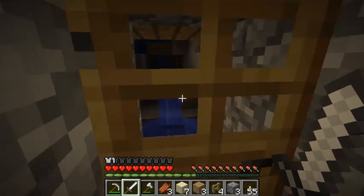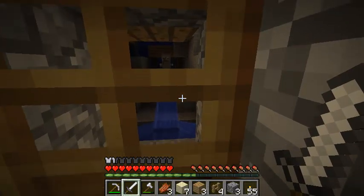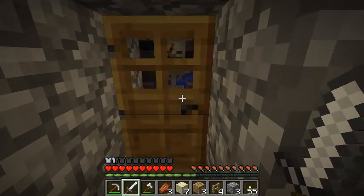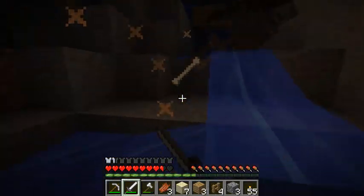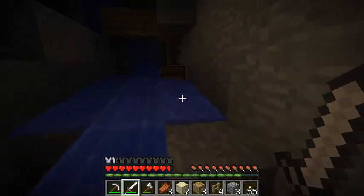There's a chest out there and I think it has some cool stuff in it, but there is also a skeleton who is happy to see us, I note. Alright, let's get him. Okay, quick — let's close the door and let's see what is in store. I'm a rapper.